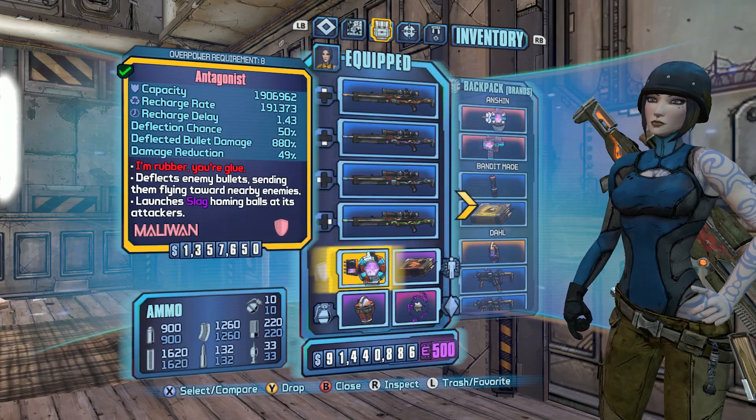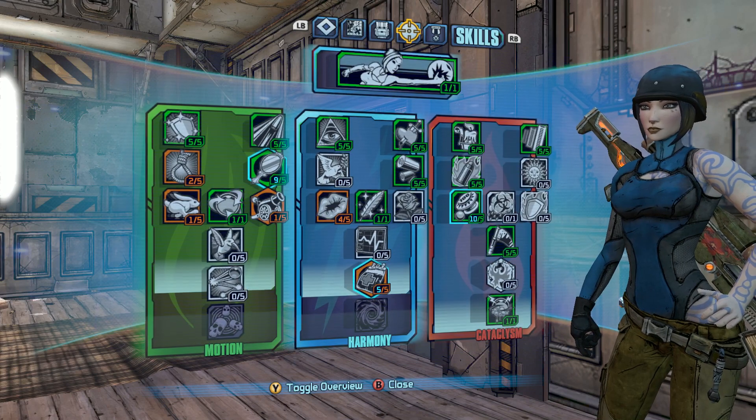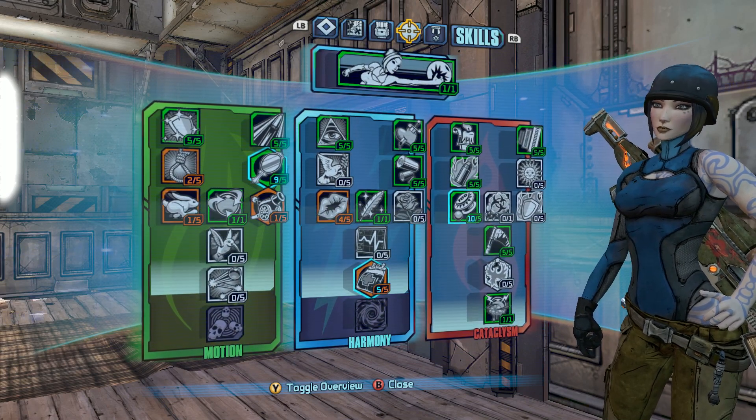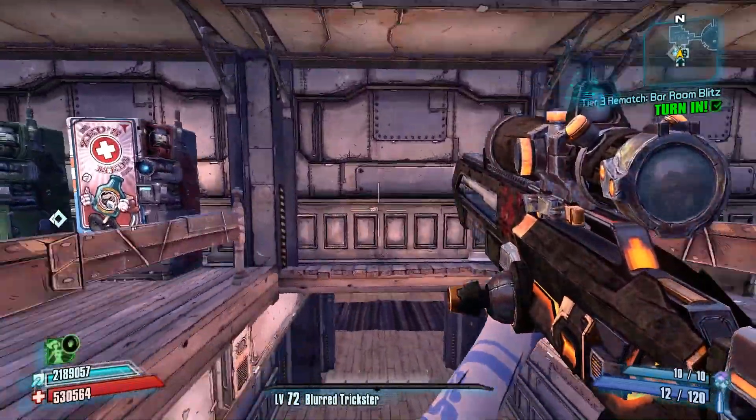What's up everybody, it's Man of Low Moral Fiber here. My name's Luke. I've been working with a new build on Maya, which revolves around the Trickster Comm and the Pimpernel, and I wanted to give you guys a quick little preview of this build in the Bar Brawl.